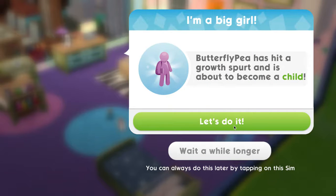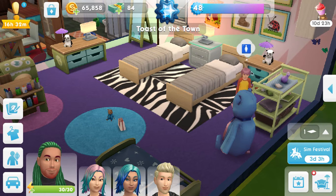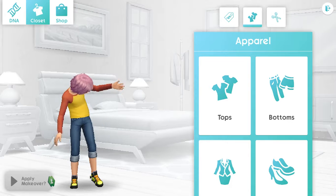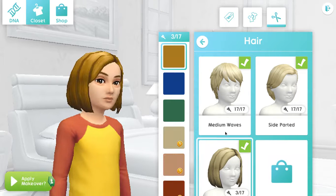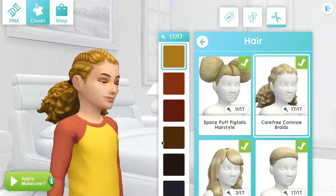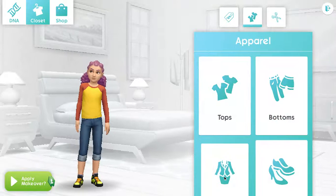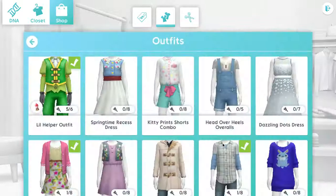We have Butterfly P — she's going to become a child. We want to give her a makeover though because she's looking a little rough. Just playing — let's make her cute. Her mom has like purple hair, so I think we want to stick with that. And her name is Butterfly P, so let's see what we can find her.